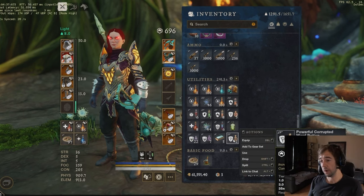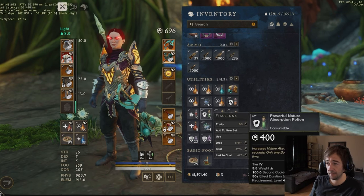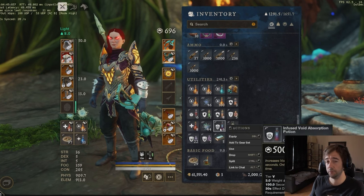For the ward potion in M3, go for the big ward potion. In M2 you can go for the medium one. For the elemental powerful absorption potion and all those things, the infused version — you just don't need it, because if you use it you're gonna use your ward potion buff. So just don't use that.